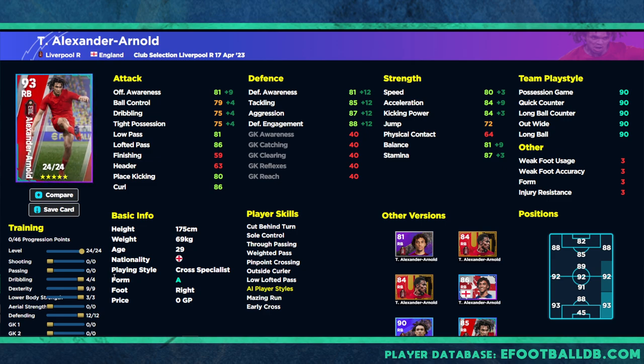Speed and acceleration are excellent, but I think the ultimate version of Trent is going to be a bit of defense with the rest focused on passing — like Beckham on the right flank who can also defend and has high stamina. We've got very similar dribbling stats, and low pass and lofted pass going up to 90. Player skills are excellent; you don't need to touch passing or dribbling beyond this. I'd get the dribbling and tight possession up, especially if you're playing him as a right midfield or wing back — it's a better alternative than straight right back.